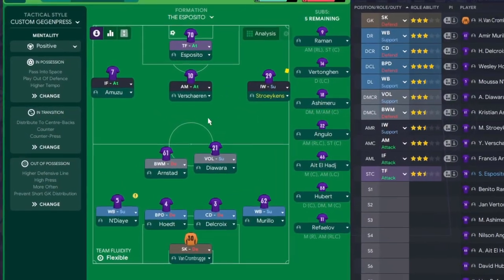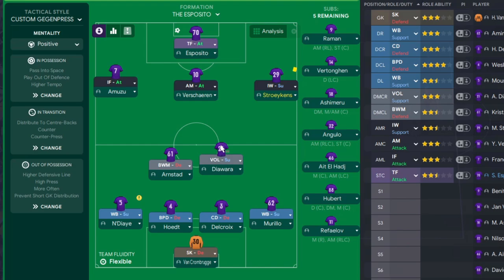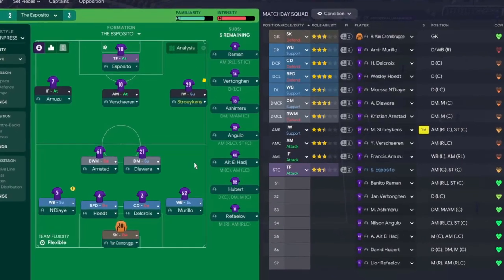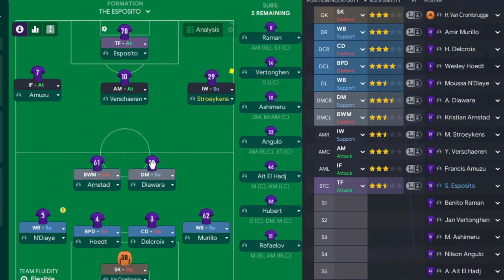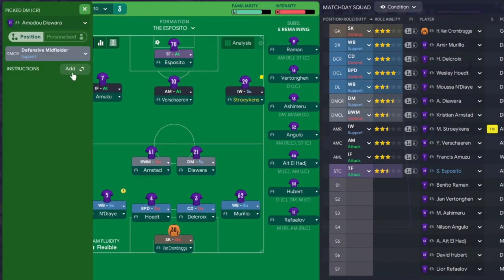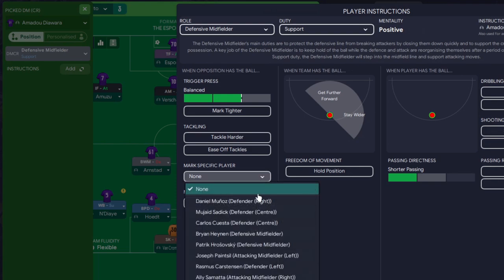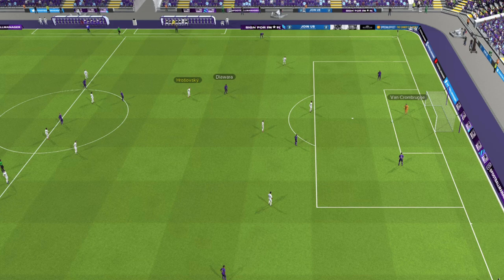He's playing on the left side of their center mid, directly opposite Diawara. We've got the lead at one nil and a volante role can push forward quite often, so I'm going to change Diawara's role to defensive midfielder so he won't go too far forward and will keep a closer eye on Patrick. To be super cautious because he's dominating the match, we'll also set Diawara to man-mark him directly - position or role? Because it's the individual player dominating, we go man for man.